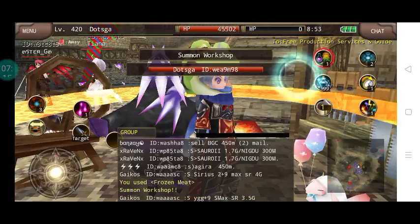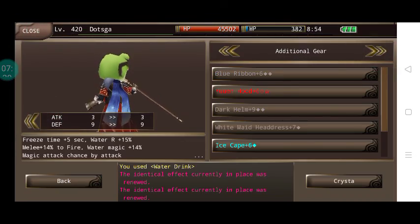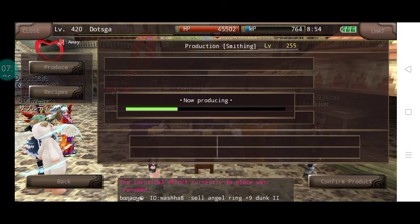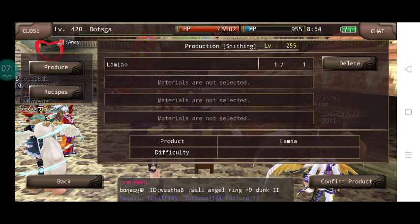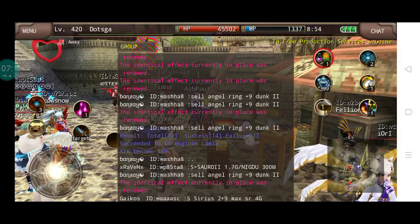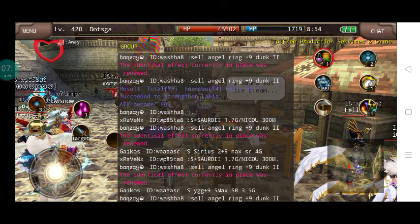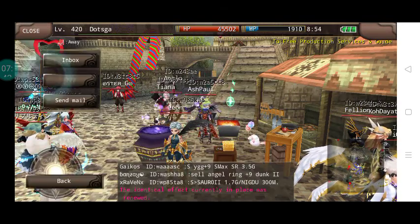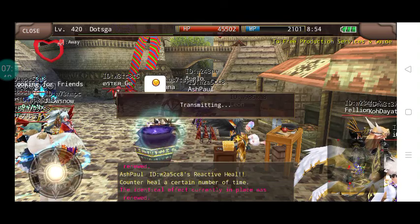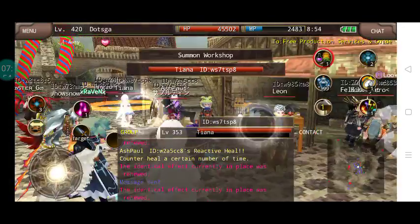I'm just going to strengthen this item. I'm just double-checking before we strengthen this item. Success! As you can see guys, the result of the strengthening was successful — it failed one attempt but it's still successful overall. So there you go, that's it for today guys, thanks for watching.